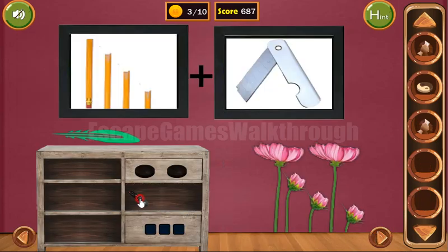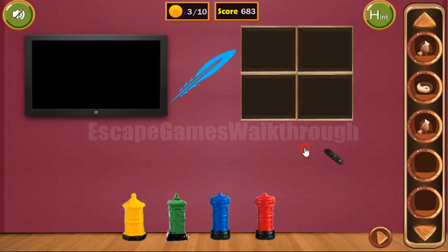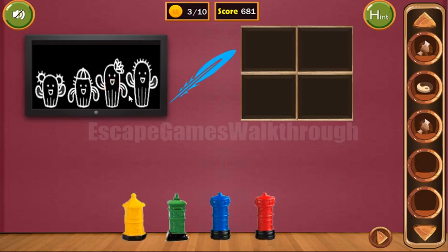Both shells go here and we have a remote. We can use it to turn on the TV. Here we can see cactuses and their hands: up, up, down, down, up, down, up, up.